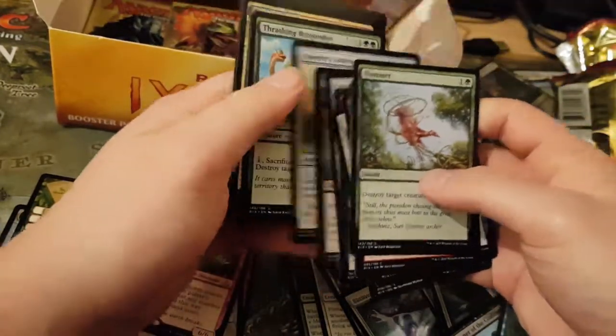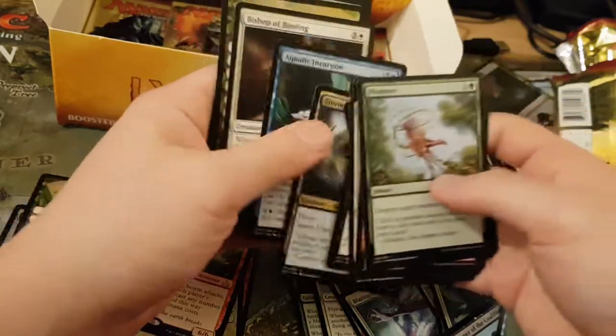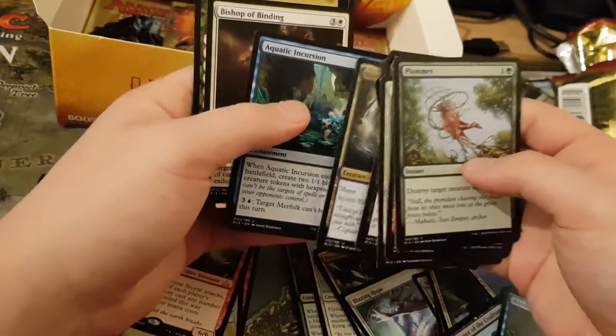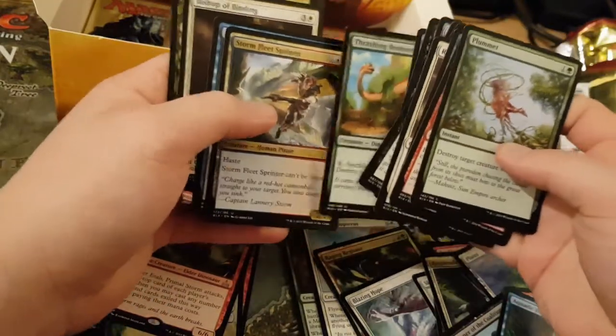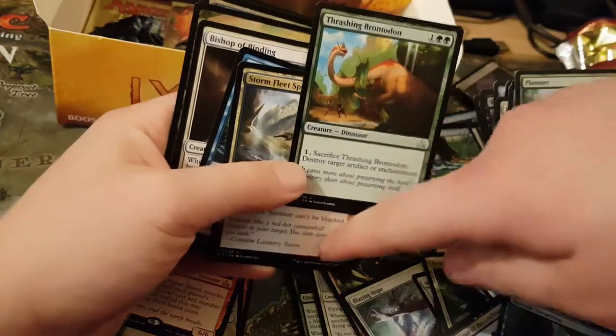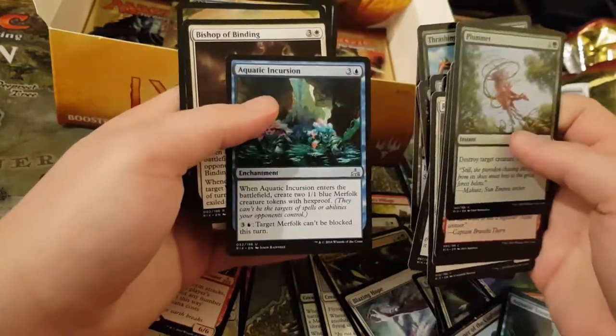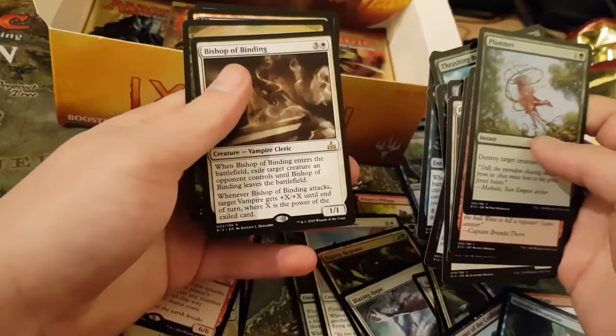Water Knot. Stormfleet Sprinter — I reckon that is going to be OP in Standard. We've got the Brost as well, that could be potentially played. Aquatic Incursion, probably in Merfolk. Bishop of the Binding.